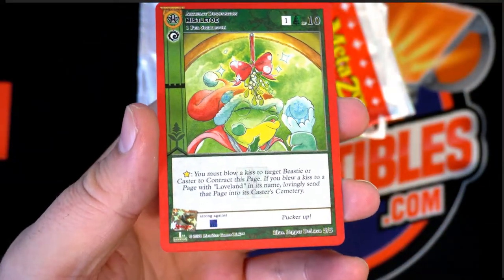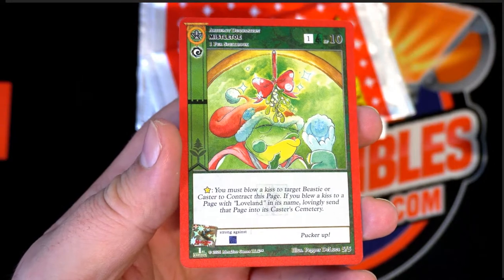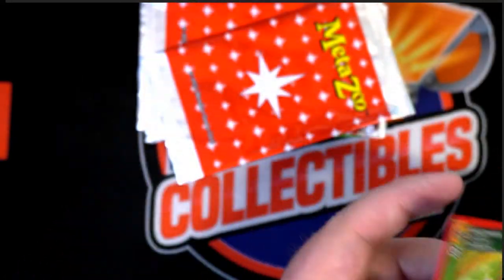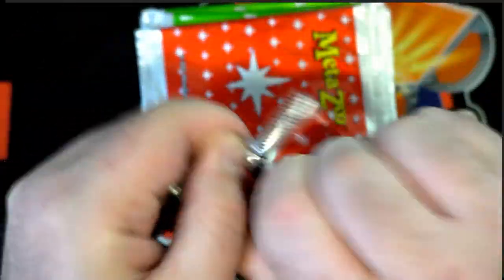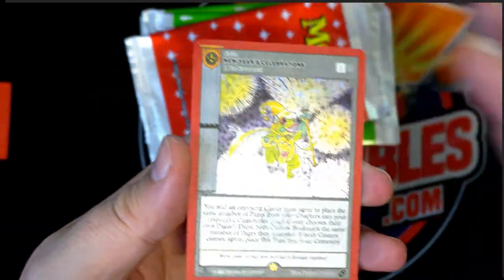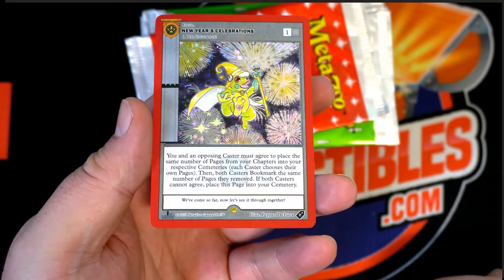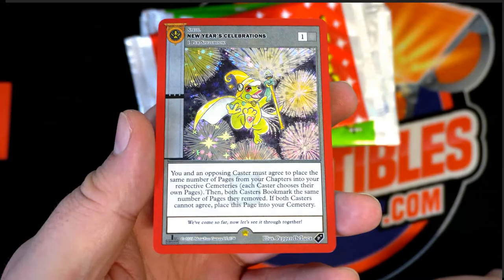There's your first one — the mistletoe card. Good luck. Let's see the full hollow. We ask to receive. Nice — New Year's Eve celebrations, full hollow. Awesome. Smoking.